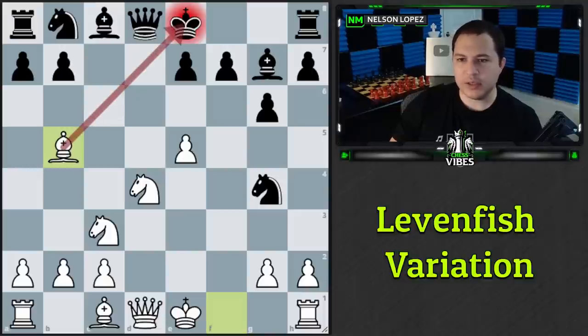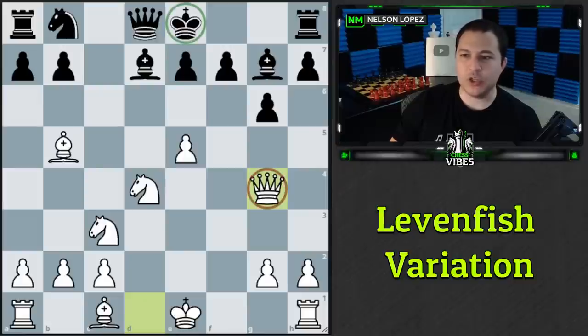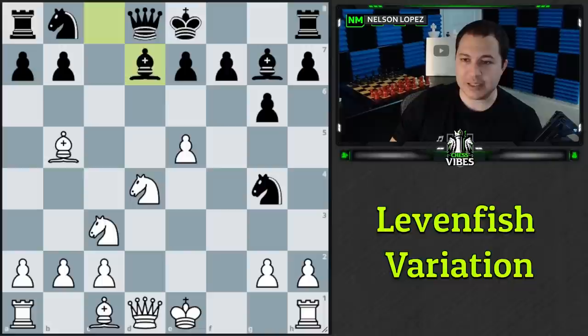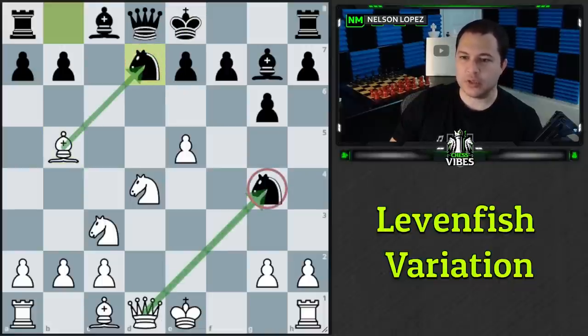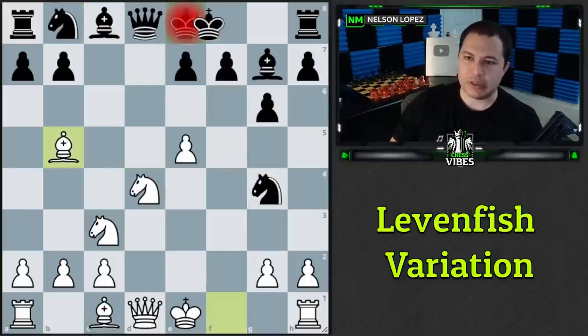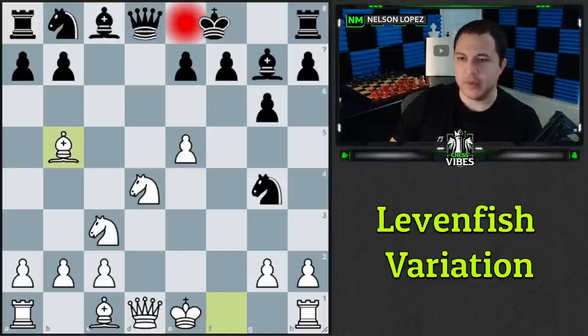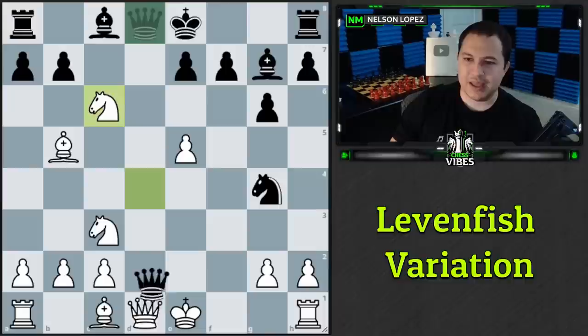After knight to g4, we play bishop to b5 check. The problem is the normal ways to block — bishop d7 or knight d7 — pin those pieces to the king, leaving the knight on g4 undefended. We simply take the knight with our queen for free. The same happens with knight to d7: it blocks the bishop, giving us a free piece. That means black must play either king to f8 or knight to c6.